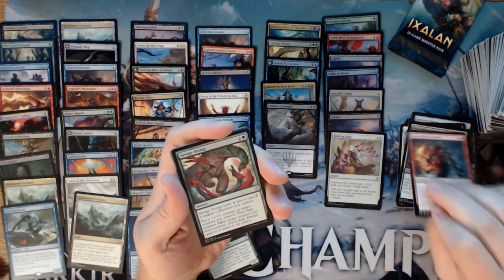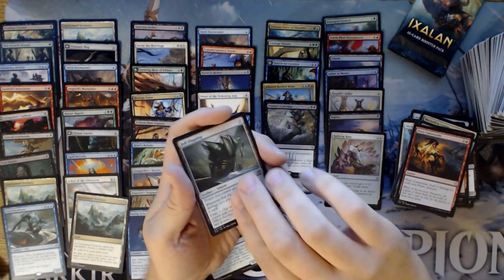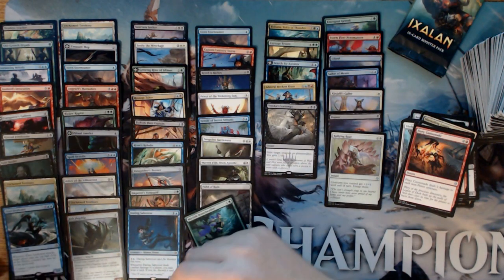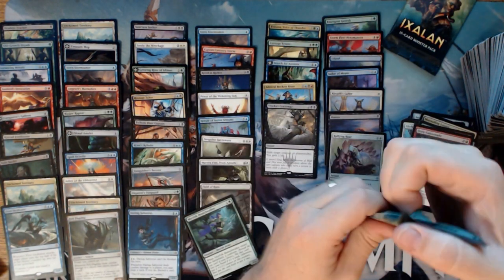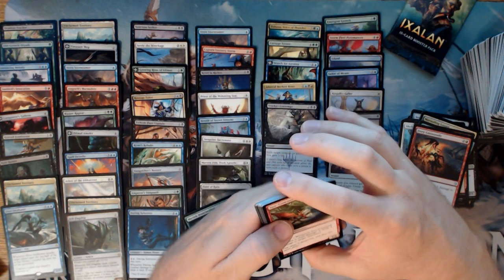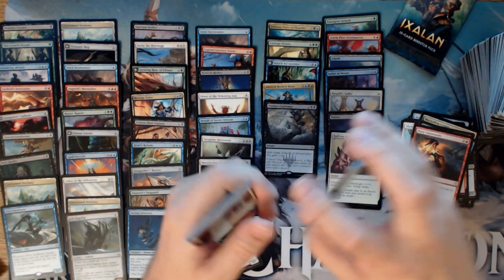Stormfleet Arsonist, Savage Stomp, Fiery Cannonade, and a Fell Flagship. Island and a Vampire token. Getting near the end here — I suppose I can deal with a three Mythic box, but I'd rather hit a fourth Mythic and a Foil Rare. I'll take what I get — can't write Wizards and say I didn't get a Foil Rare.